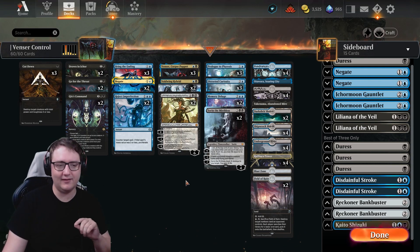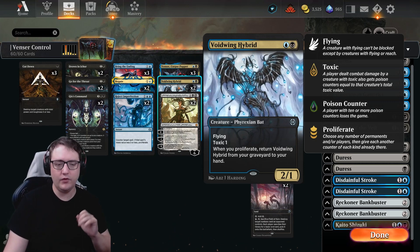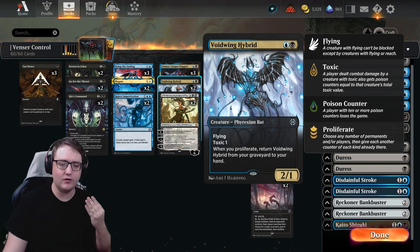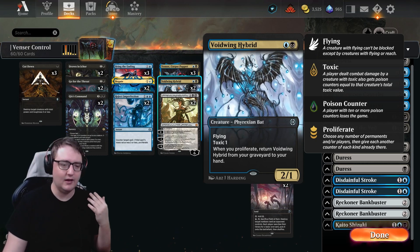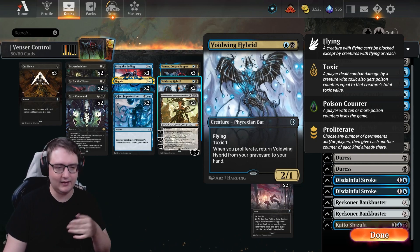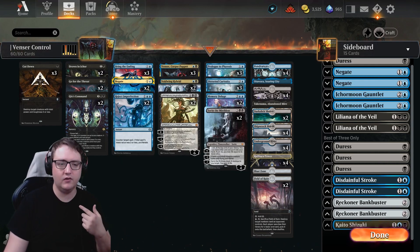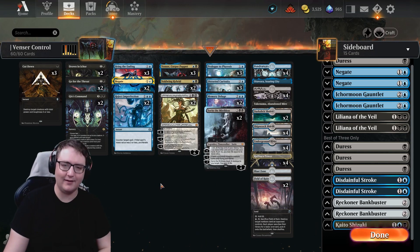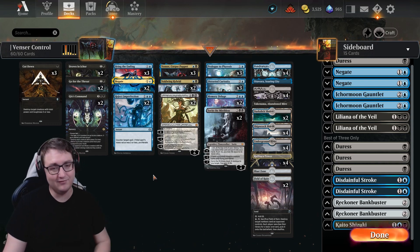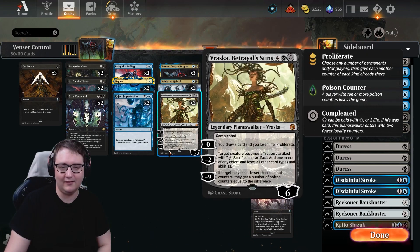The last card I absolutely love is Voidwing Hybrid — a flying 2/1 toxic one, and when you proliferate you return it from your graveyard to hand. It's a great recursive threat: apply toxic pressure, opponent removes it to the graveyard, just proliferate and it comes back again and again. Vraska triggers this each turn, as do your Reject Imperfections and Drown in Icors. Your opponent won't know what to do with a 2/1 — maybe they Farewell it, but even then I still have Vraska and Sorin.